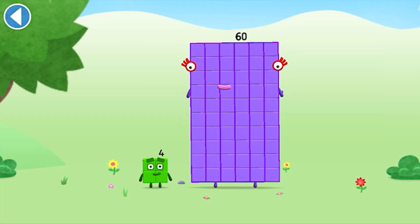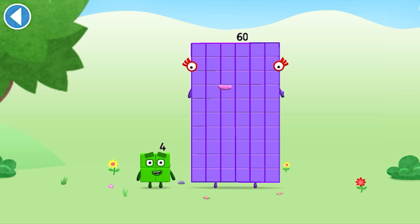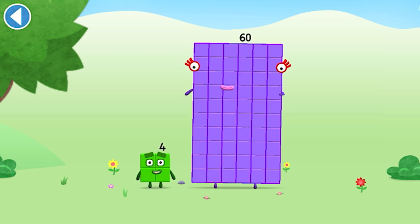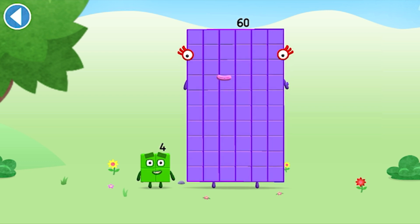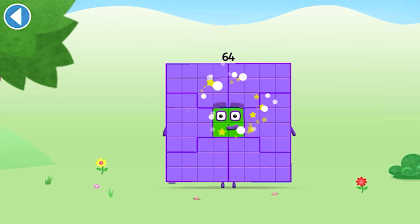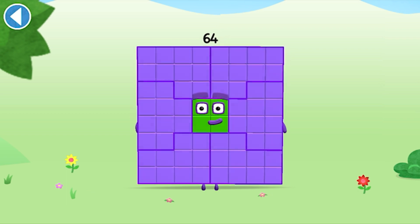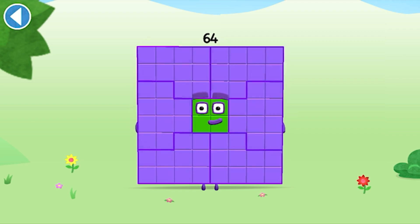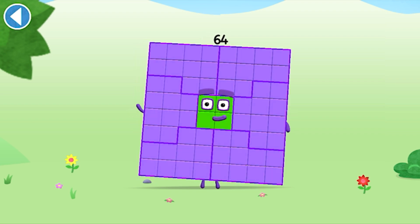You're about to meet number block 64. Can you add 4 to 60 and make number block 64? Drag number block 4 onto number block. Spot on! This is number block 64. This number block is made up of 64 blocks.